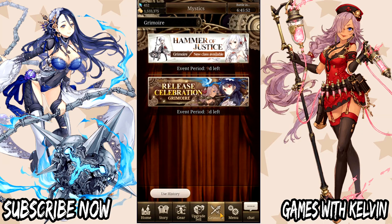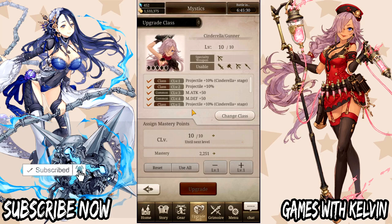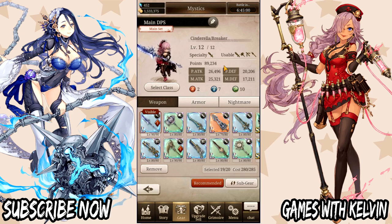If you've hit the wall on leveling equipment, the next thing you can do is upgrade your class. When you upgrade your class, you gain stats that pertain to the character as well as stats that apply to your overall account level. Anything that reads 'common' will be applied to your account — so leveling those up gives me magical defense +50, HP +50, and more. These stats increase your overall points. This is why people say more jobs equal more stats, so definitely don't sleep on getting new jobs.